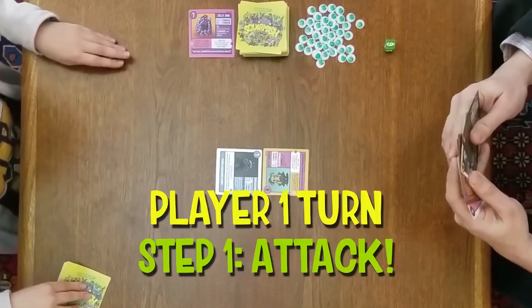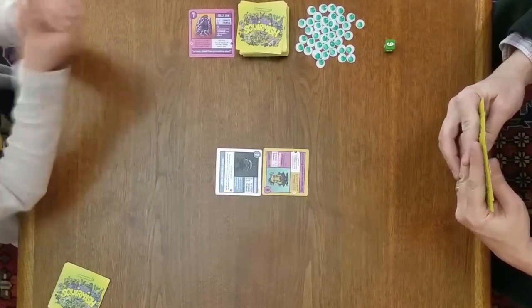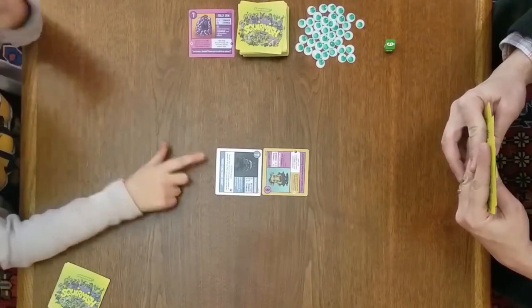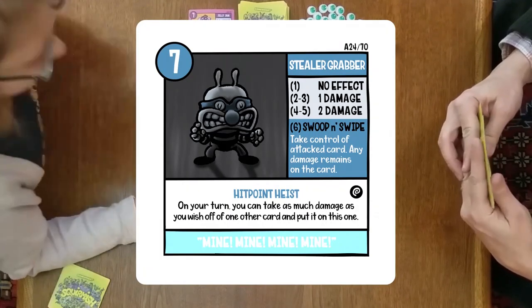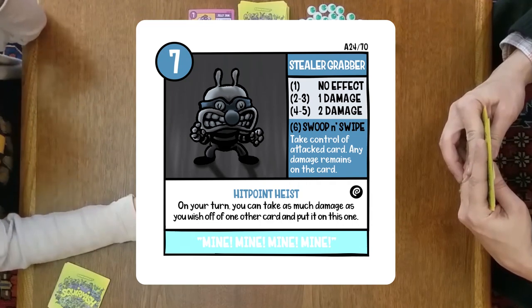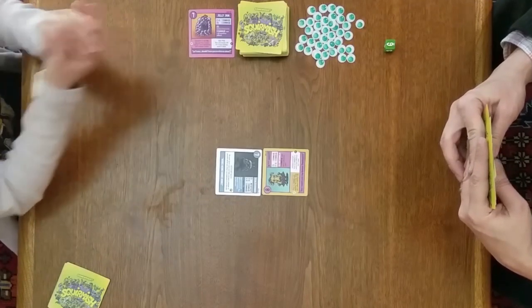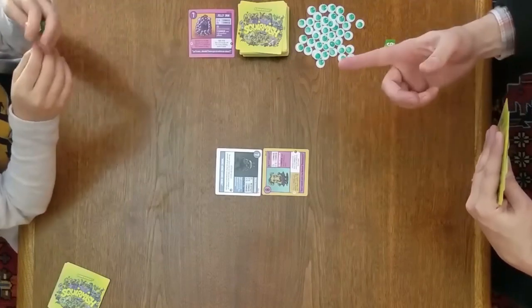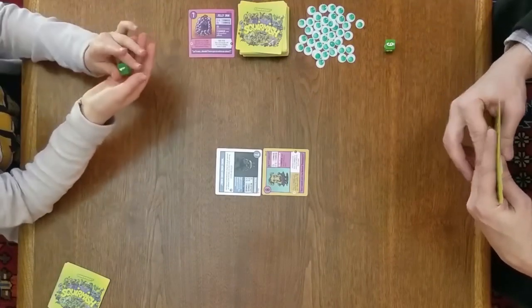First I'm going to attack, which means I roll a die. I also want to say the battle cry, which gives you plus one on your first attacking attempt. My battle cry is: 'mine, mine, mine, mine, mine.' I rolled a one, so I got no effect.